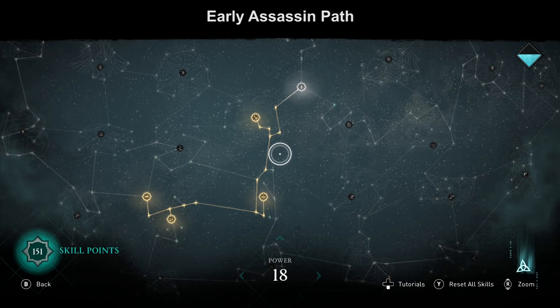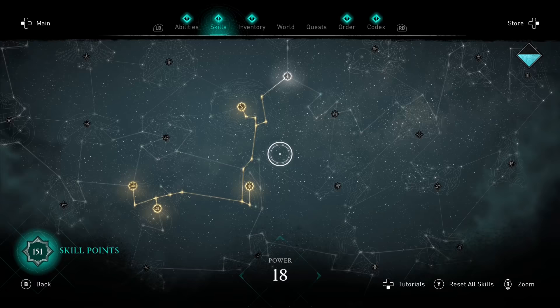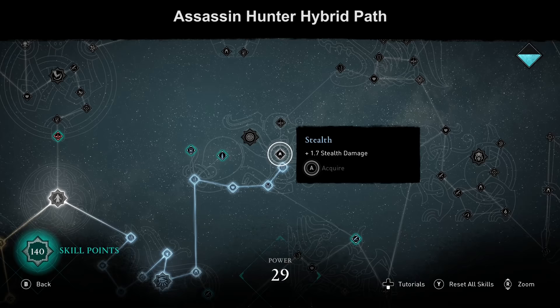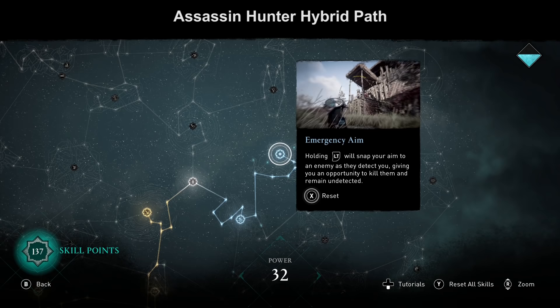Now you can decide if you want an Assassin-Hunter hybrid or an Assassin-Warrior hybrid. For the Assassin-Warrior hybrid, simply add the Warrior path just shown. For the Hunter part, get Emergency Aim, one of the most important abilities as a Hunter player. Once spotted by an enemy, press your aim button and you auto-focus on that enemy and can immediately shoot it — that's why it's so important.